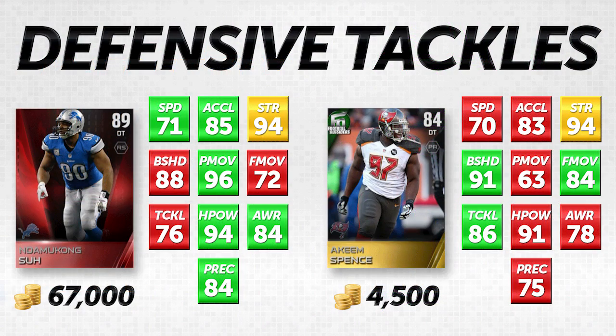The very first comparison: we've got Damakong Sue on the left, 89 overall elite, and we're comparing him to Akeem Spence, the 84 overall gold Football Outsiders card. I know the Football Outsiders items fluctuate in price — right now this is very cheap at 4,500 coins, but I think it could end up going up to around 10,000 as these become rarer. So if you're interested, I would try to acquire it soon after seeing this video.